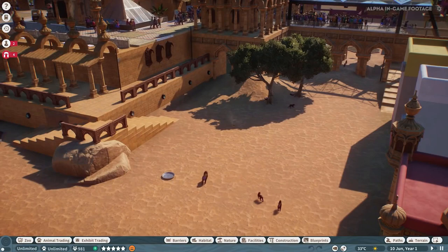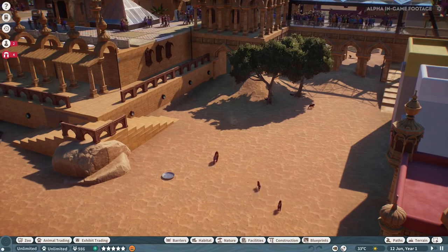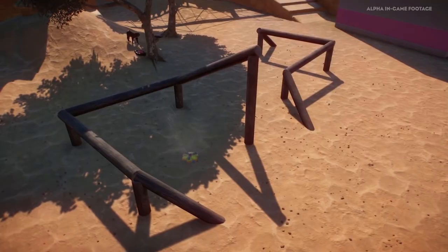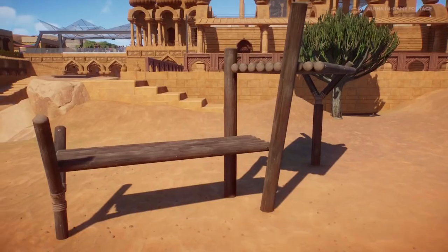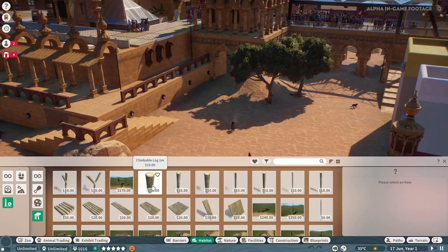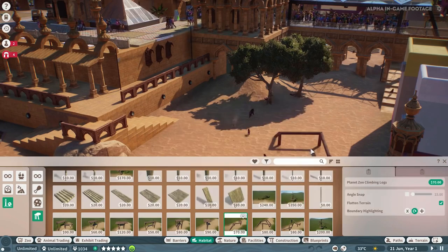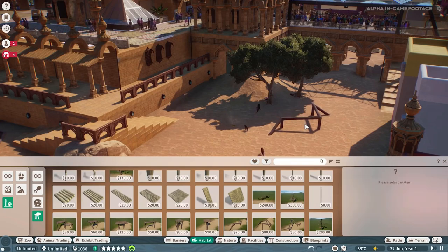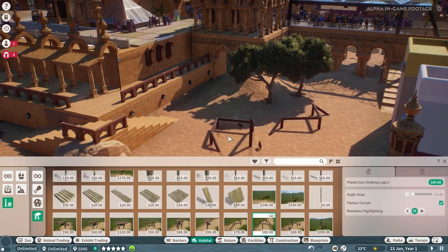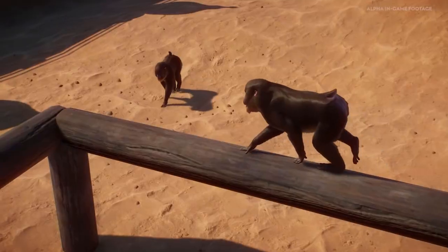Mandrills are monkeys — they're the largest monkey species on the planet, so they enjoy climbing. We have piece-by-piece climbing, so you can literally build your own climbing frame exactly how you want it. If the mandrills can reach it, they'll be climbing it. For community members who really like to get into the nitty-gritty of management and simulation, if you don't want to spend a lot of time building your climbing frame, we also provide blueprints which you can easily put down. They come in with a bunch of different parts already assembled — some low ones, some high ones, some that function more like runs — so you can use these to build a large climbing frame quickly.